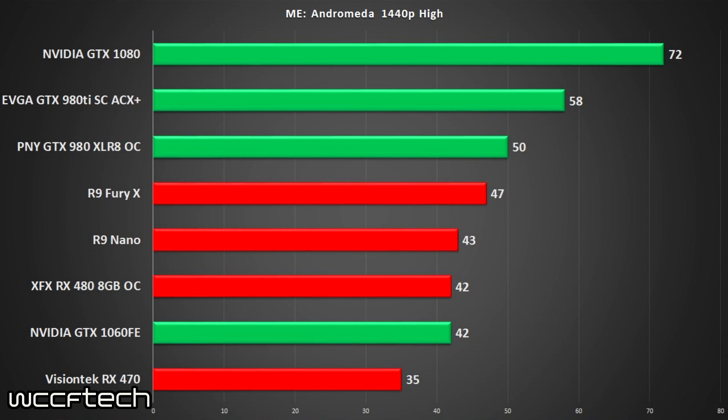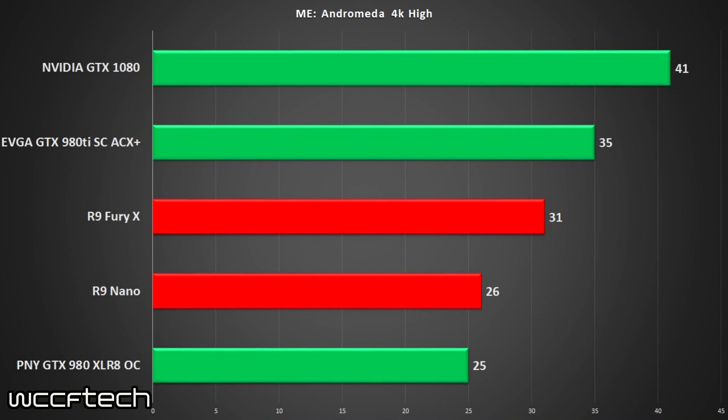Moving up to 4K, the GTX 1080 pulls a 41 FPS average, the 980 Ti pulls 35, and the Fury X barely broke 30, which was quite nice. Due to throttling, the Nano fell below to 26, right on par with the GTX 980 — which is quite common in most games where those two perform almost identically.